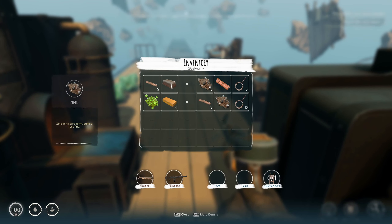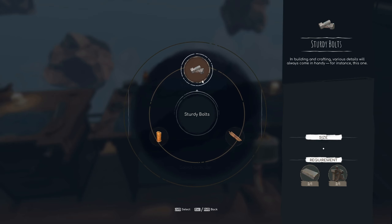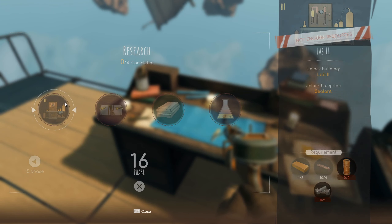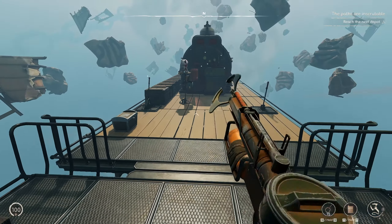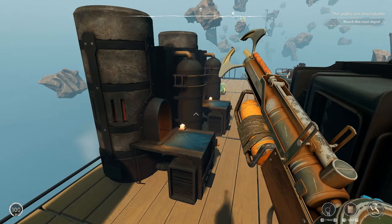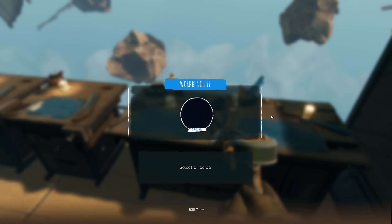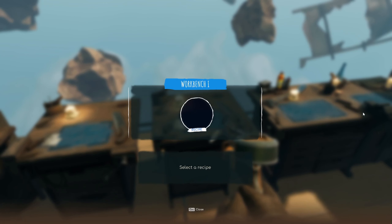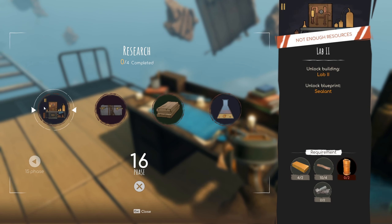Okay, what else? Got this, got this, got this - like, these sturdy bolts. And then, what does this recipe call for? Brass wire. Okay, so we're going to need these ingots again. I need two of them.